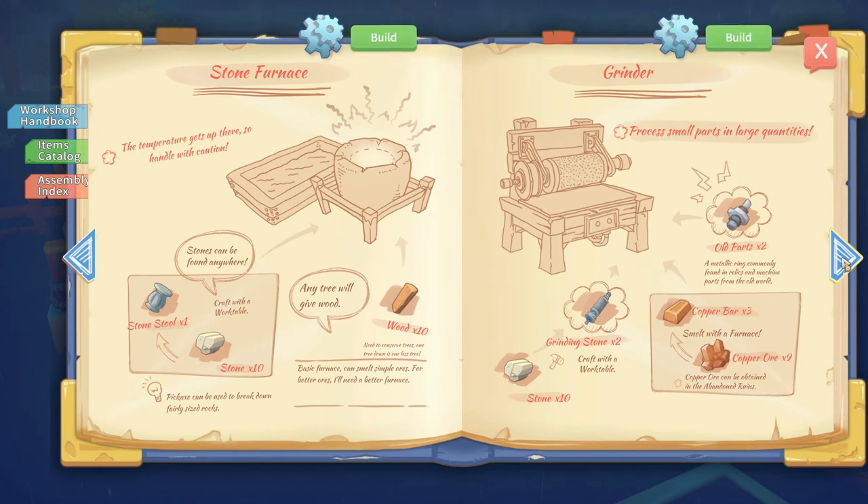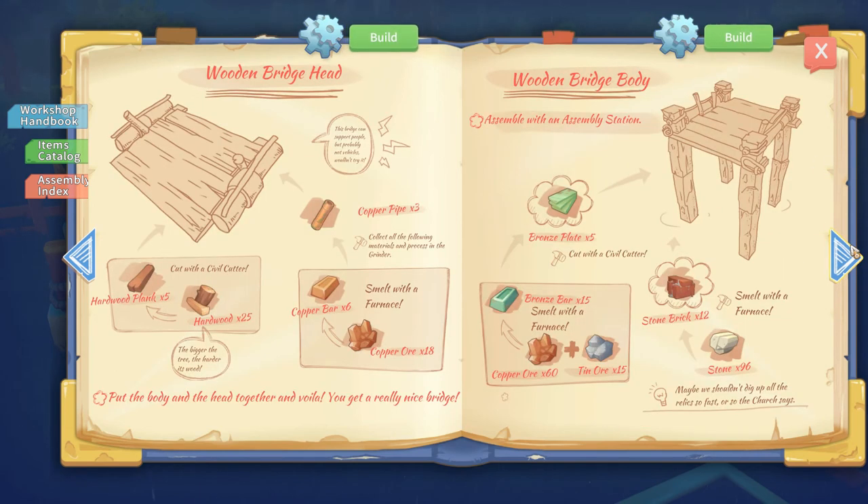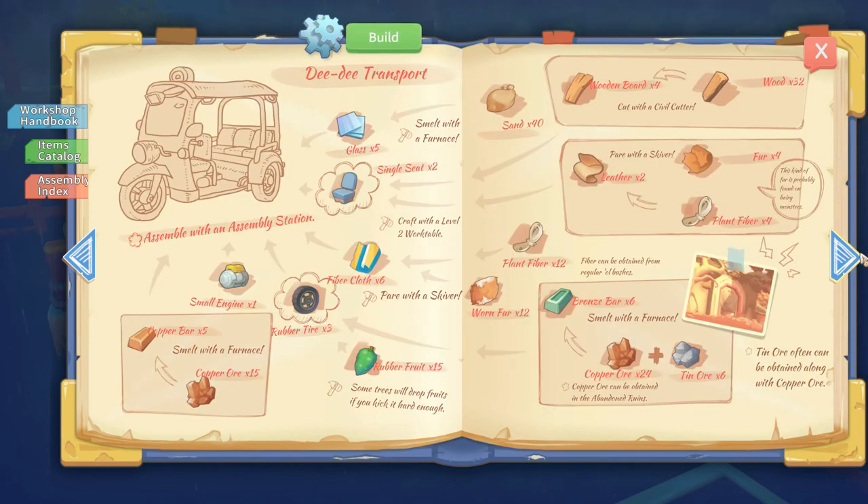Stone furnace and grinder — okay, we have both of those. What's next? Civil cutter — we need copper blades, stone bricks, stone, copper bars, and copper ore. That's not too bad. DD transport — it needs a small engine, and we found two of those. What if we can make these and sell them? Everyone will be driving around in tuk-tuks — it'll be like Thailand. We're getting steps closer to the tuk-tuk because we can make glass now in the furnace. We just found sand and small engines, so that's good times.